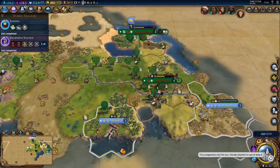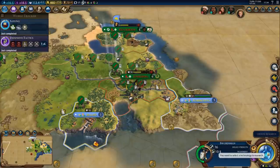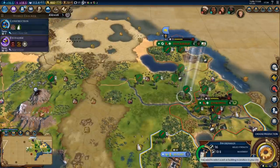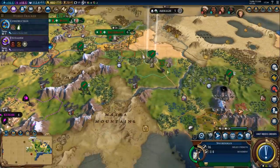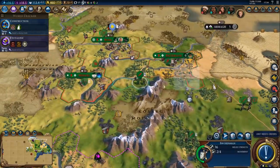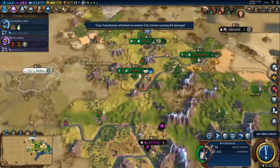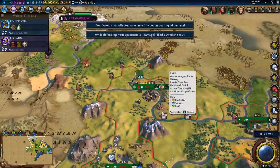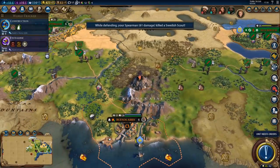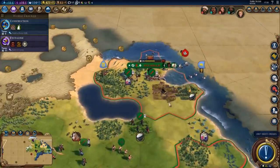More swordsmen coming — these guys are going to be just a little bit late to the party, but they might still be useful. Stockholm will definitely rebel — I only have 3 turns. A volcano blew up — wasn't even paying attention to that. That's near Buenos Aires. Let's keep moving — this one next, and then one more city, and then we will completely wipe out Sweden.